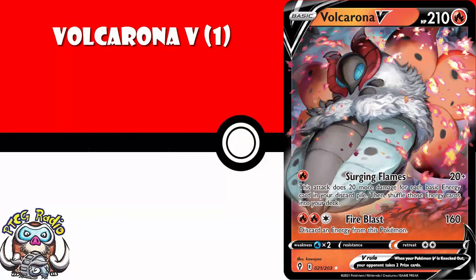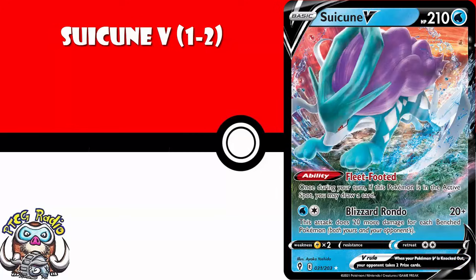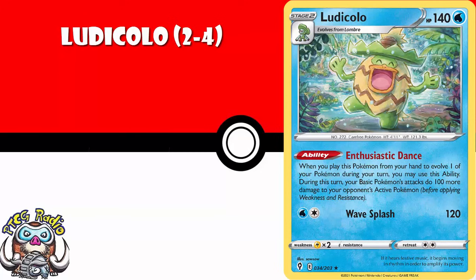I'm afraid it's another Pokémon V — I think you need one to two copies of Suicune. There are lots of Pokémon Vs in this set with really useful abilities that could fit into a bunch of decks. Suicune has an ability whereby if it's in the active, you draw a card. It's basic Pokémon draw, and it's not a huge amount, but I could see it working in a whole bunch of decks. I think you need two to four copies of Ludicolo, which has that ludicrous ability that means when you evolve into it, for the rest of the turn, all your basic Pokémon do an extra 100 damage. That is ridiculous.